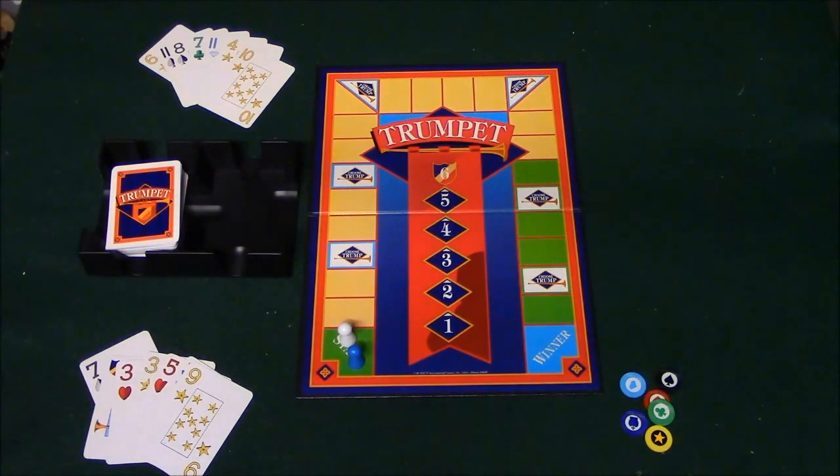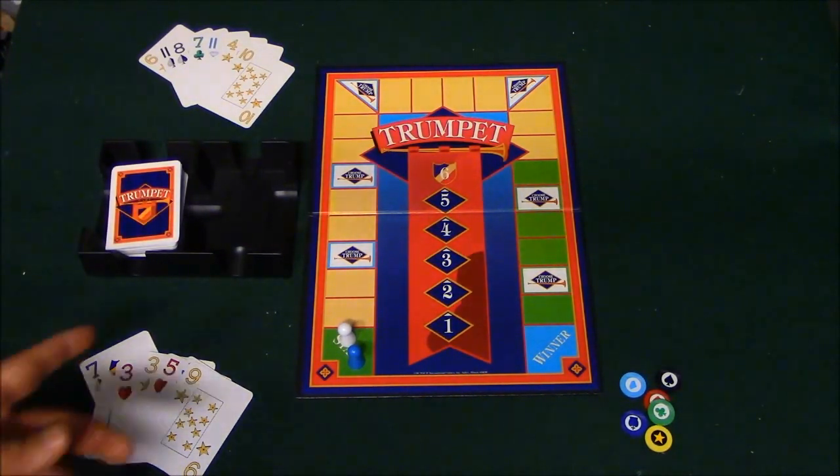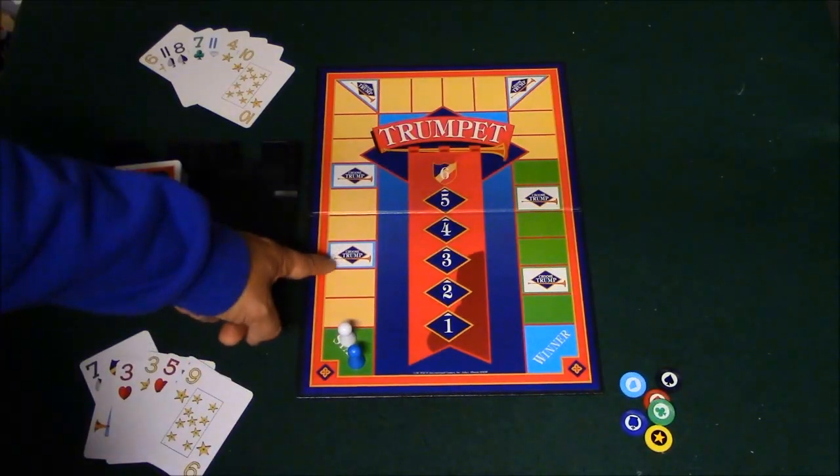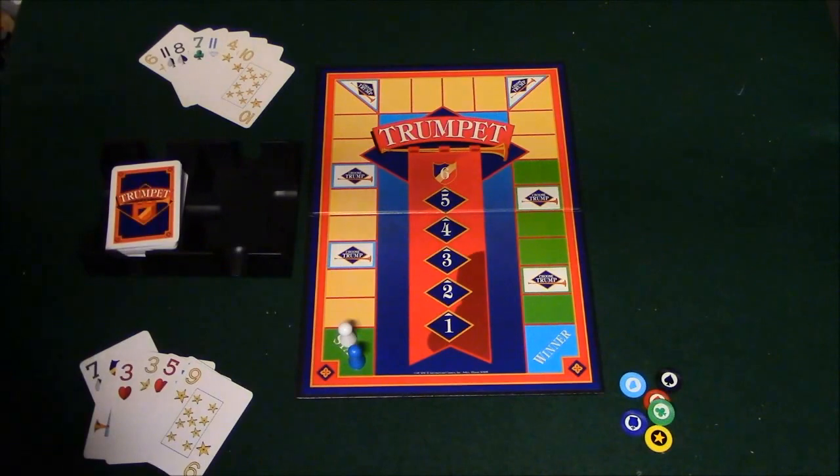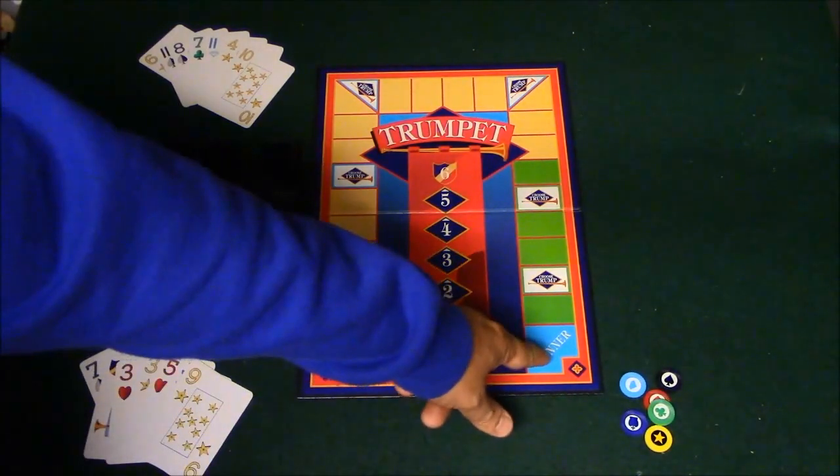I have the game all set up over here and I have dealt out seven cards to each person. What you're going to notice on the board is that there are opportunities for you to choose Trump. Each time you win a hand you're going to move one space. The object of the game is to get over here to the winner space.